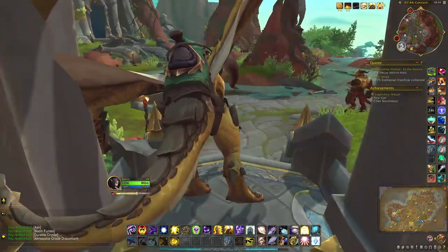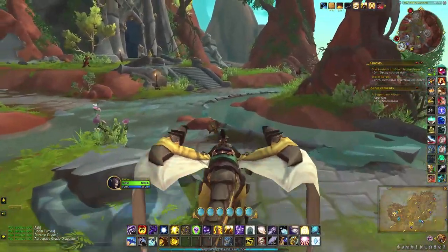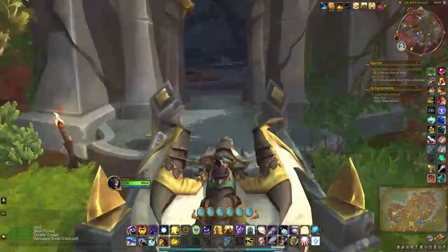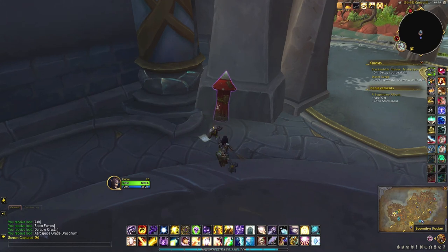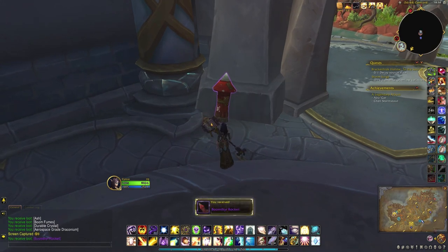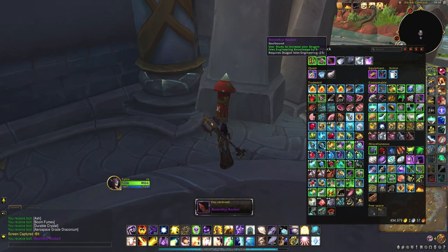Once you have all four, just head back into the building and now you should be able to loot it. And there's three delicious points right there.